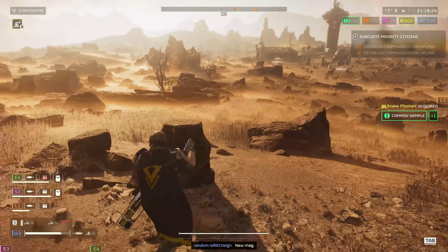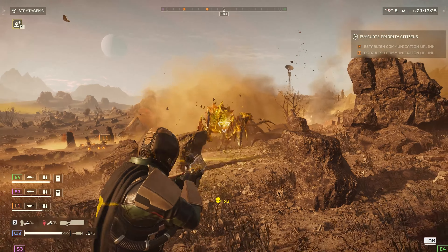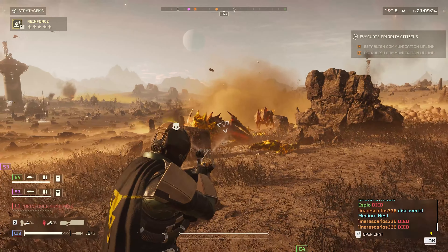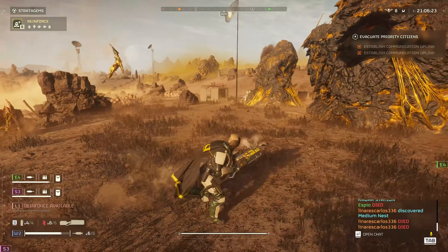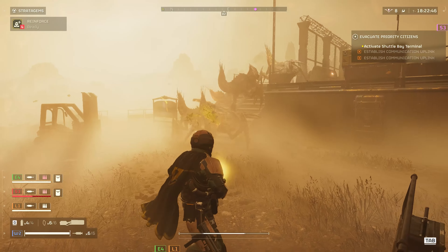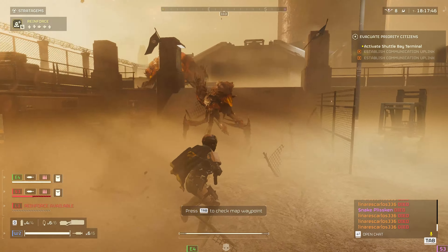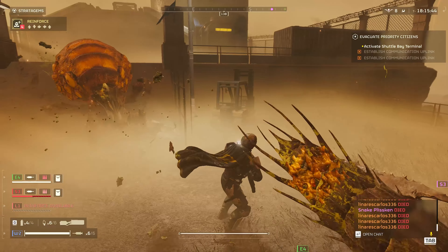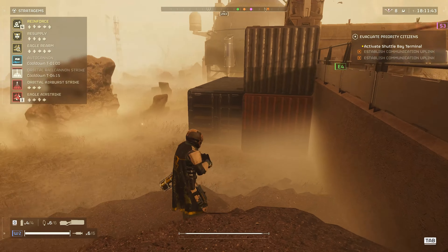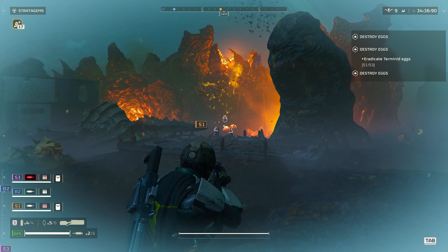The Terminids like to attack in hordes, with most of them being very good at close quarters. At higher difficulties, the dynamics of the drop change, when most of the high priority bugs that spawn will have either medium armor or above, or a large hit pool to be destroyed. In certain planets, a large influx of Brood Commanders and especially the annoying Spewers will become the norm. In this case, the Sickle will become incredibly underpowered, as it requires significant continuous amounts of firepower to down just one of these more elite Terminids.